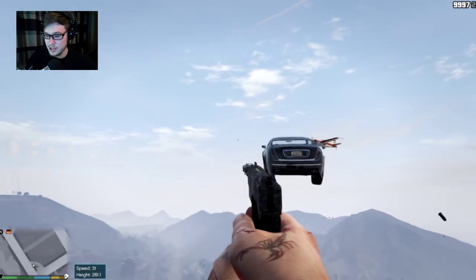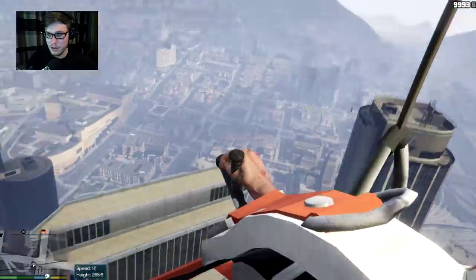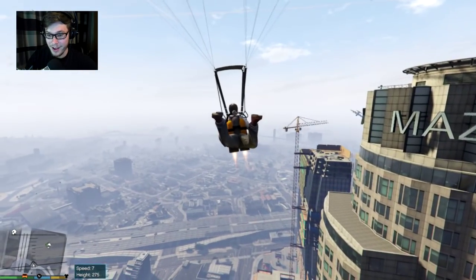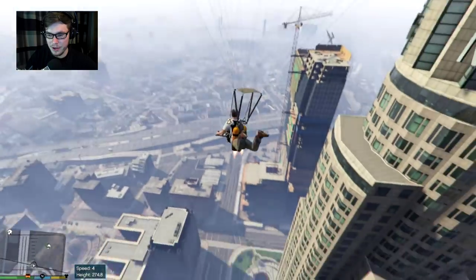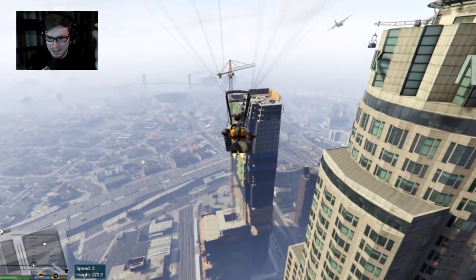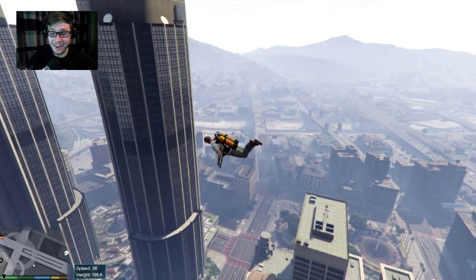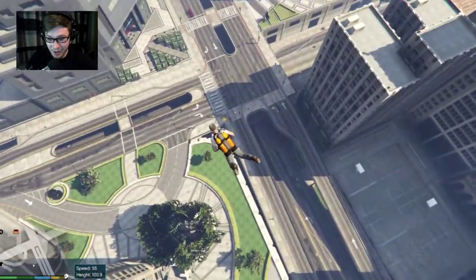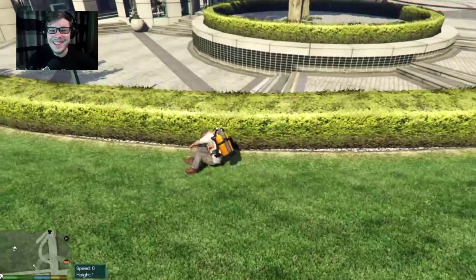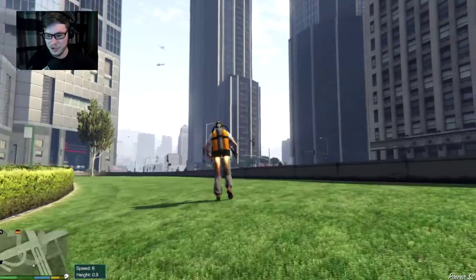What the frick happened here? Sometimes this happens — it glitches out and it's really strange. Look at my legs, and then I have a parachute on. What the frick is going on? Sometimes it glitches out and then you just gotta let it fall to the ground and then you're good to go again.